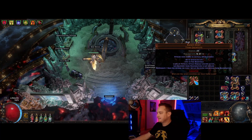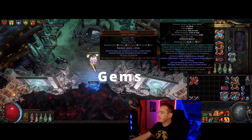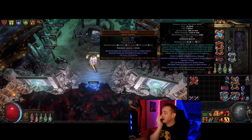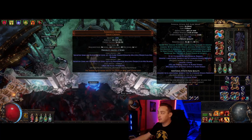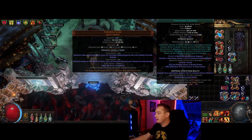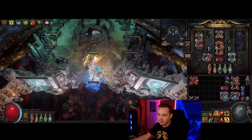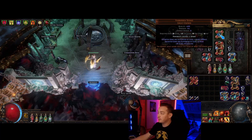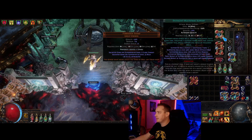For gems, in our main six-link we have Phantasmal Perforate. Keep it at less than 20 quality — at 19 you get additional spikes when you've changed stance recently without creating fewer spikes, which is usually the downside of Phantasmal. You swap between Sand Stance, which is a big AoE, and Blood Stance, which is a very small AoE requiring you to be nearly point-blank. We use Awakened Melee Physical Damage for intimidate and more damage, and Divergent Multistrike for the attack speed bonus.